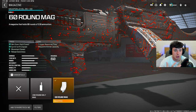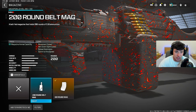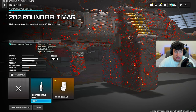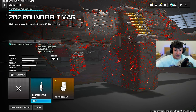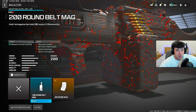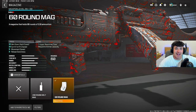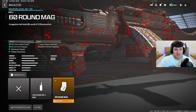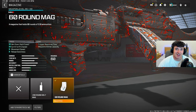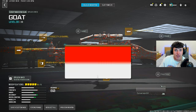If you're playing quads, you could get away with the 100 round mag. The 200 round belt is if you want to go psycho mode, but it really hurts mobility and handling. The 60 round mag is definitely the way to go — it's the best magazine option, gives all the mobility you need, and gives you the best Bruin MK9 class setup.